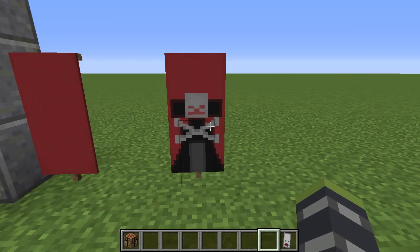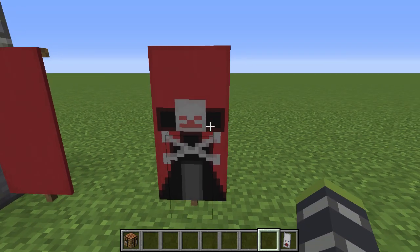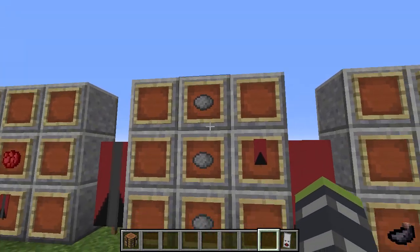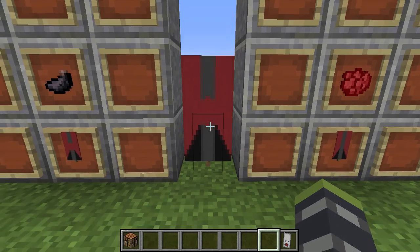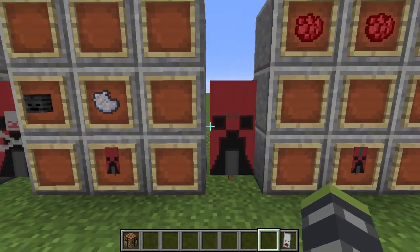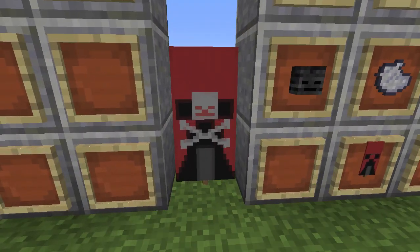Last but not least, we have our Witch Banner. I showed this in my very first banner video — it may look a little different though; I think that one had a crown. For the Witch, you're going to need a red base banner. Ink sacs — there you go. Banner and gray dye in the middle — you'll get this. Banner and red dye in the middle — boom. Banner, ink sac, and a creeper head — you'll get this. Then red dye on the top — you'll get this. And then light gray dye with a wither skeleton skull with your banner — and there you go. You got your Witch.